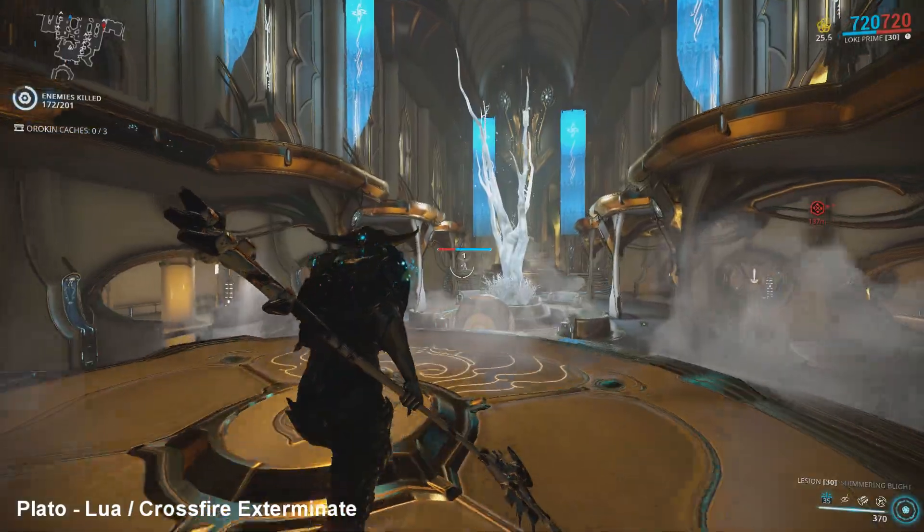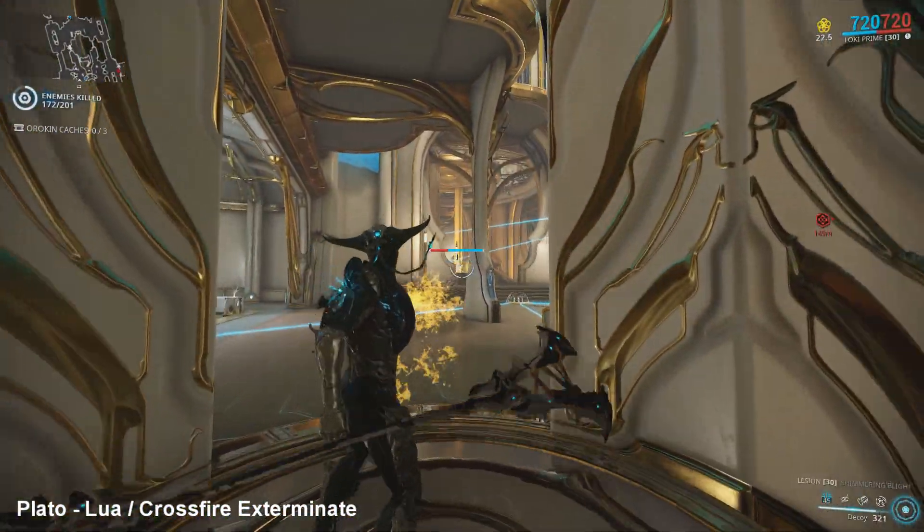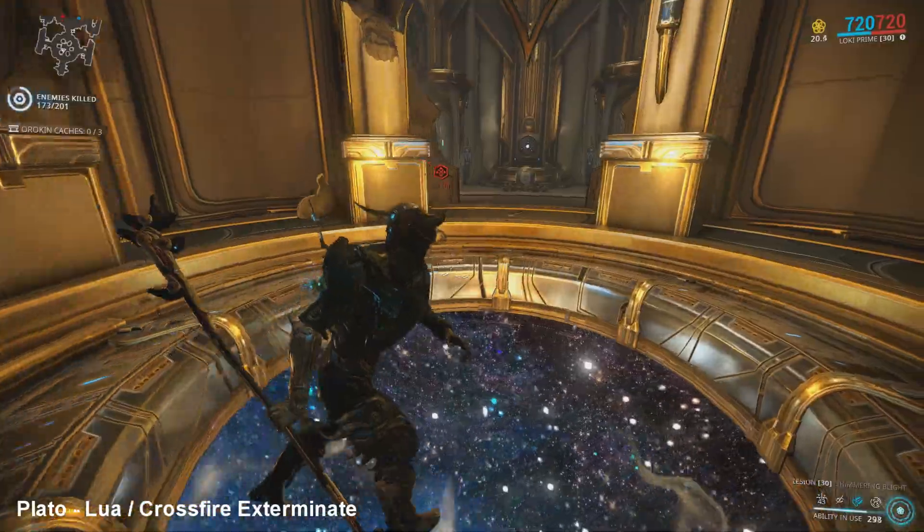Thirdly, if you have a Loki you could drop a clone at one of the two doors and then switch teleport to it, and then you can do the same onto the final platform.